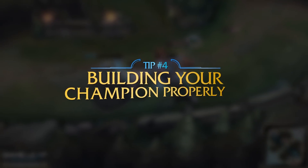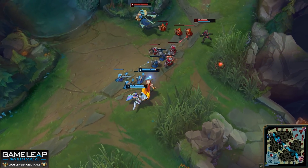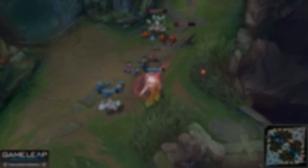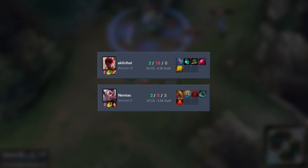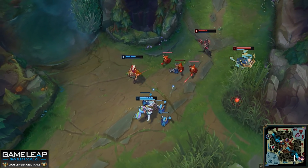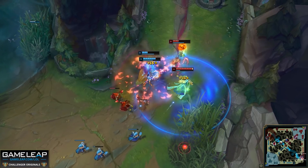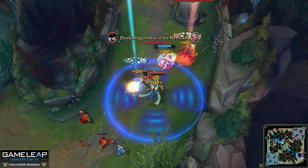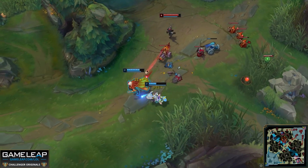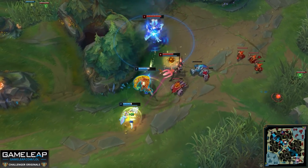Next up we've got builds and runes, and people just mess this up all the time. Especially in lower elo, I'll just see wacky, strange runes and odd builds, and I don't really understand why they're building these items sometimes. A lot of the time they won't even be on the recommended page, which is just baffling to me. Now this is not to say that the recommended pages are good, because these are just not optimal either.